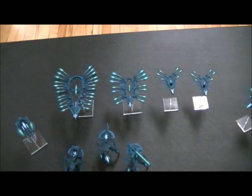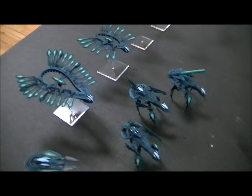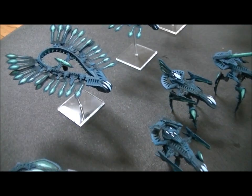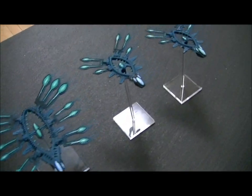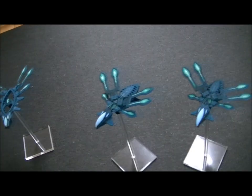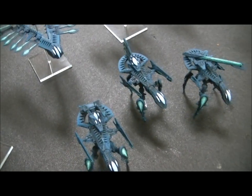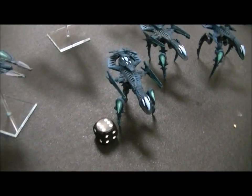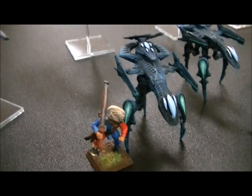Hey, Blue Table fans! We're going to take a look at some Drop Zone Commander models today. These are Shaltari — an advanced alien species about four feet tall and covered in translucent spines. These models are awesome. These are the flyers and a few walkers. Let me get an Empire Handgunner as a size comparison — that's about the size of these guys.